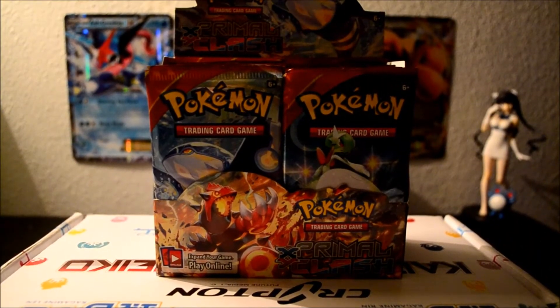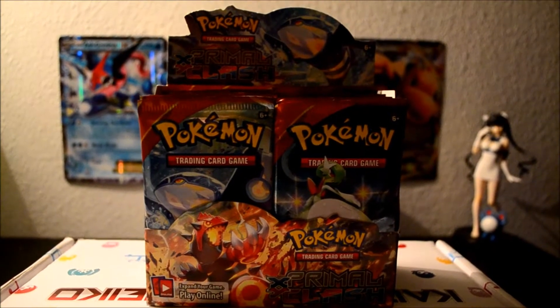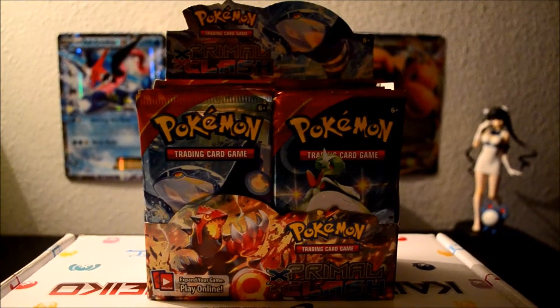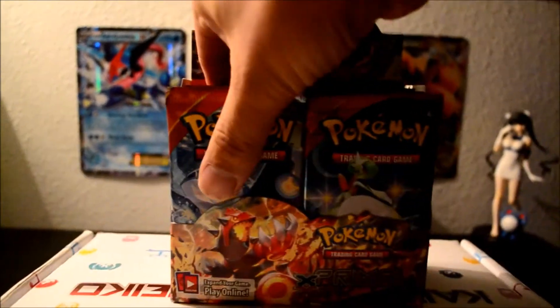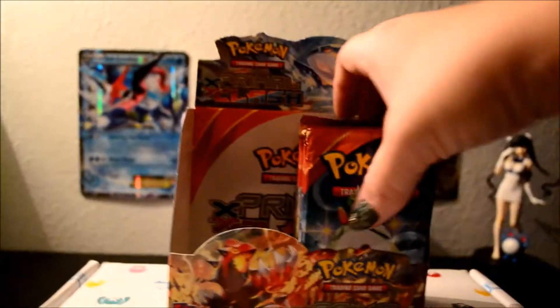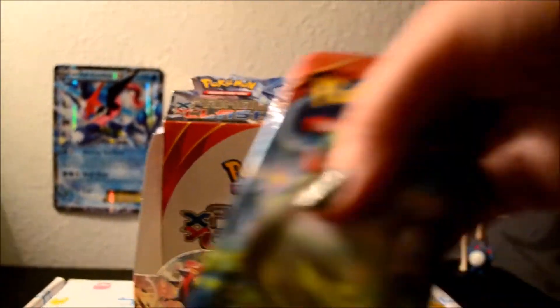Here we go! All right, so we're picking sides. I split them up 18 and 18 from either side, half and half, and he's gonna go ahead and pick his side right now. All right, so I guess this is my package — here we go, check that out!